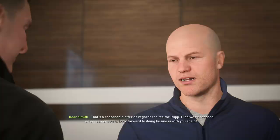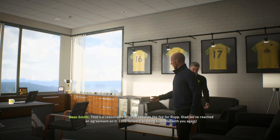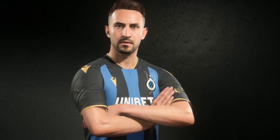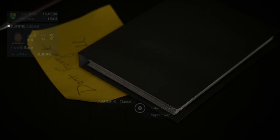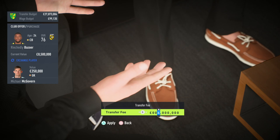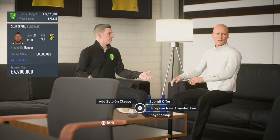I definitely recommend starting the rebuild process as soon as possible. You've got quite a lot of players in their 30s: Lucas Rup with a contract up at the end of the season, Tim Krul between the sticks, Grant Hanley the captain at 29, Zimmermann — I'd shift them all on. Also Teemu Puki: his 75 overall makes him one of the best players in the team, but he's in his 30s and will decline quickly, so cash in now and replace him with someone younger.